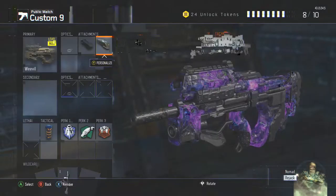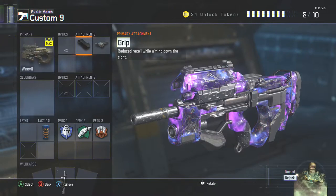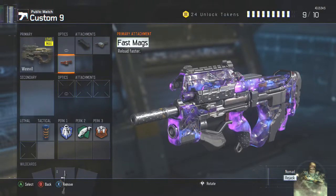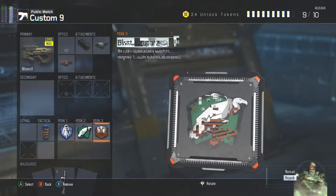I'm not going to put Extended Mags — I'm going to put Rapid Fire. You don't need Extended Mags because it has 50 bullets in a clip, so it's kind of pointless. Then you throw in Fast Mags, and that leaves you with one more perk slot.